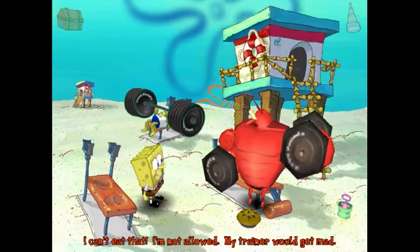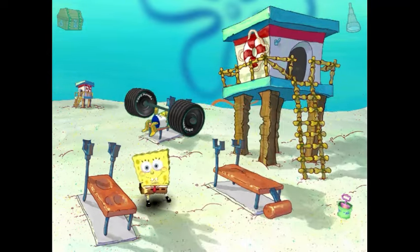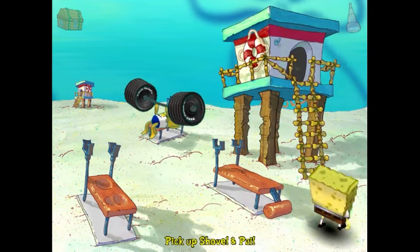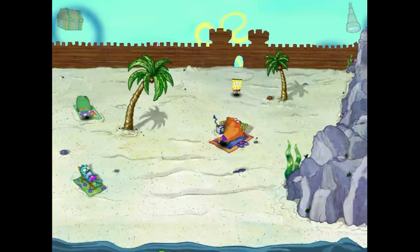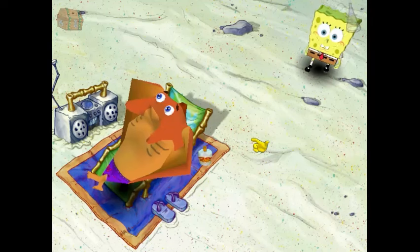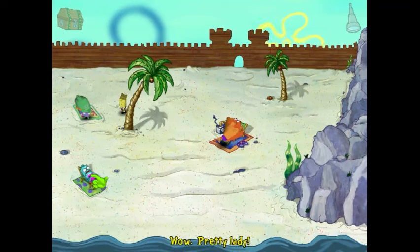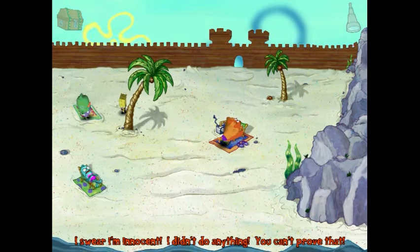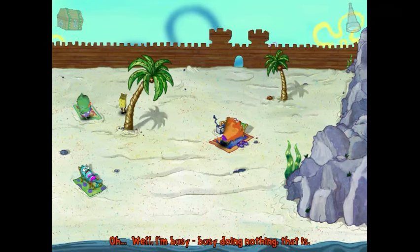You bring the pie to Larry and he's overcome by temptation. He eats it and has to go for a jog to run it off, allowing you to steal his beach toys for your own nefarious purposes. SpongeBob can be a little evil in this game. You head into the tanning salon castle, only to find out that it's actually just a beach, where you can get sunscreen from the owner or creep on some of the beach goers.